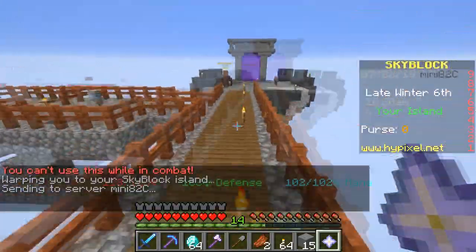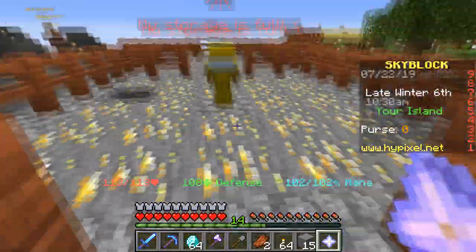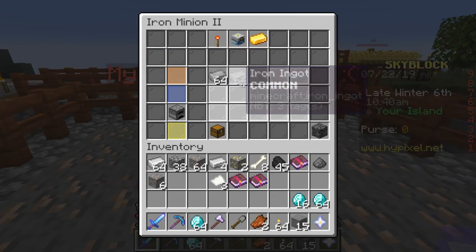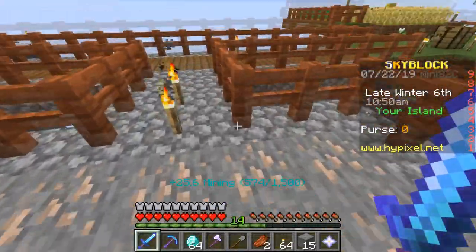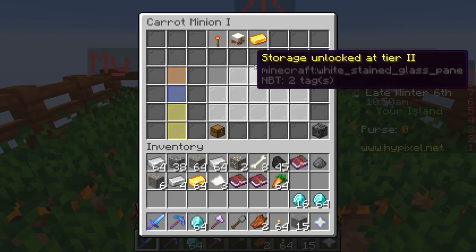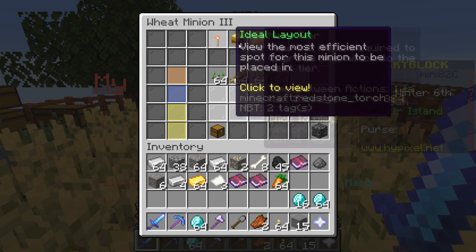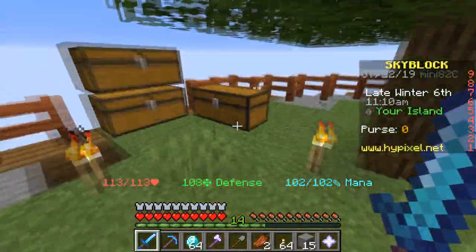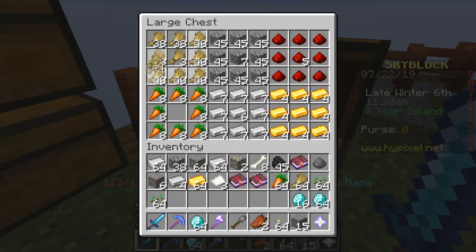I updated my island a lot since the last episode. I added all of this, plus an iron minion and a gold minion, and now a diamond minion will be added over here. This one is already minion level two. We also have the wheat minion and a carrot minion. The wheat minion is already level three, which is pretty awesome. I have a chest where I store all the items for the minions.